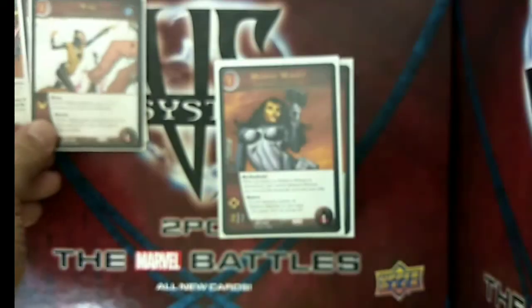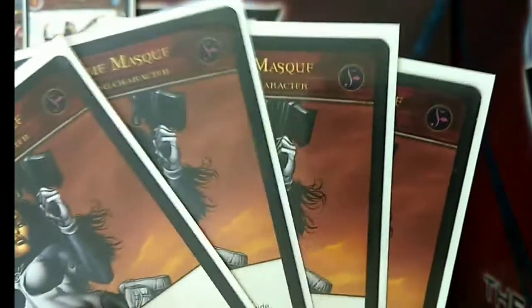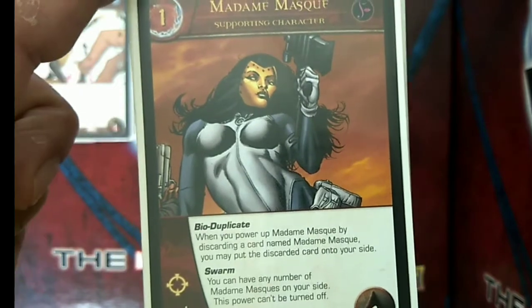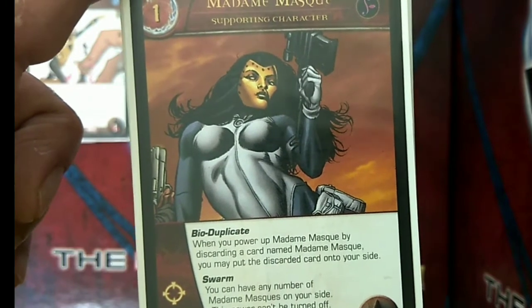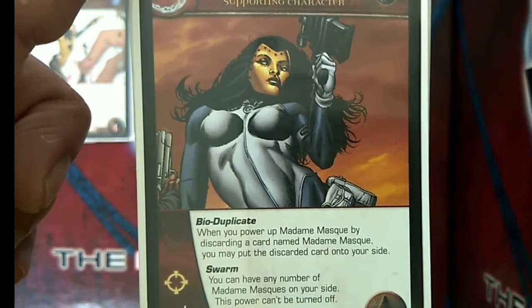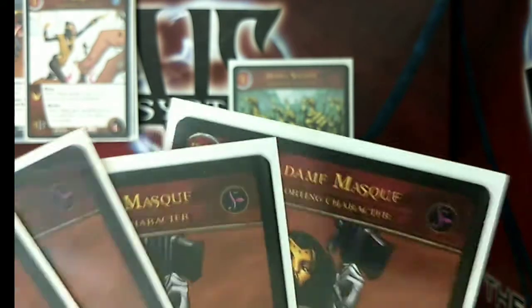Wasp also has Shrink — when Wasp gets attacked for the first time each turn, you may cancel the combat. So Wasp is a good blocker because she can effectively cancel 2 attackers with just this 1-drop character. Moving to our other 1-drops, we have 4 copies of Madam Mask, an A-Force character with 2 attack, 2 defense, 1 health, and Range. She has Bio Duplicates — when you power up Madam Mask by discarding a card named Madam Mask, you may put the discarded card onto your side.